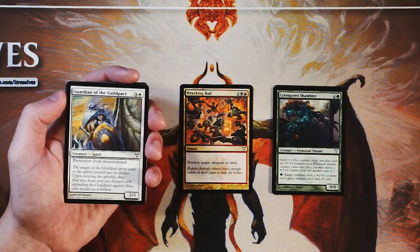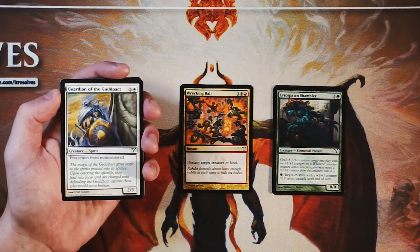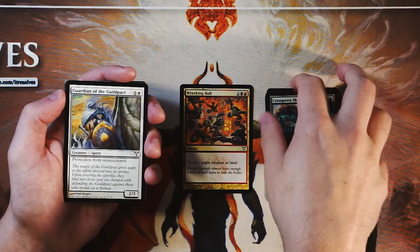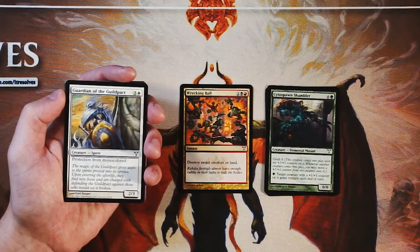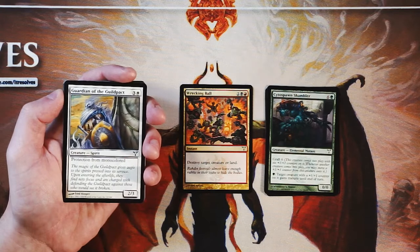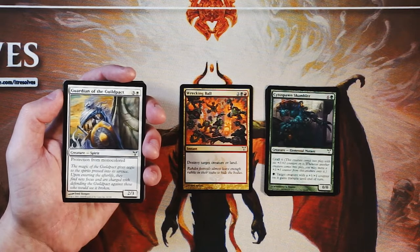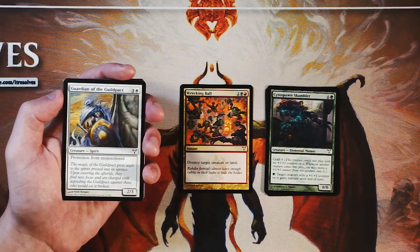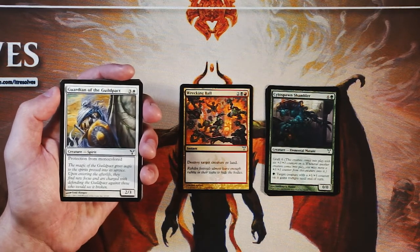Guardian of the Guild Pact is a 2/3 for three and a white, and it has protection from mono-colored. So anything that is a single color cannot touch this card, which gets around things like Cackling Flames. It's actually a very interesting card. The thing to note is there are a lot of multicolor cards in this set, so you're underpowering this card in terms of stats solely because of that protection. It's not going to win you the game necessarily, but if you find yourself against a deck with a lot of mono-colored cards, maybe it's a good sideboard option.